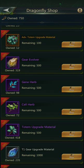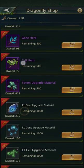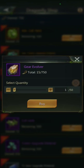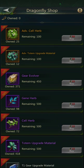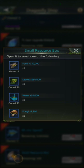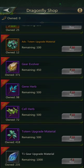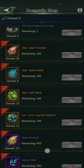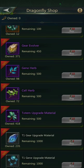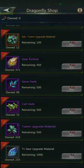The gene herb and cell herb can actually be found in the dragonflies and pheromones events, so those are pretty common, same with the totems. I am going to spend all of my points, up to 500, on the gear revolver because you can't get them anywhere else. All of the other items here except for the small resource box and the gear revolver can be found in exchange shops. I recommend the gear revolver because you cannot find that anywhere else — unless you have a pressing need to upgrade something specific. You can get great upgrade material but not the evolver.